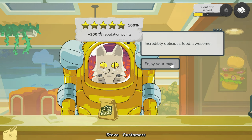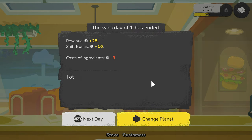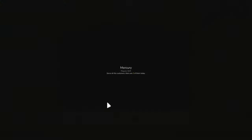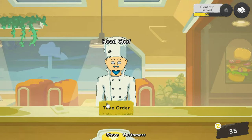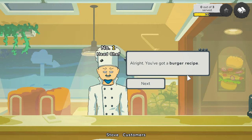New bonus for high customer ratings: plus ten. High order ratings. New cheeseburger — check the recipe book to learn how to cook this dish. Total profit: thirty-two. Next day — we won't change planet yet, we'll stay on Mercury. A new customer arrives. 'You've got a burger recipe. To make a burger, check the recipe book, find the recipe and follow the instructions. Take your time — we're not in a rush.'